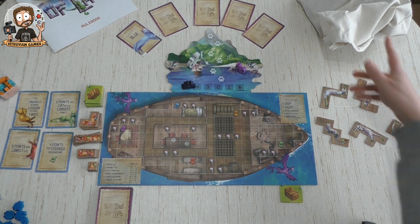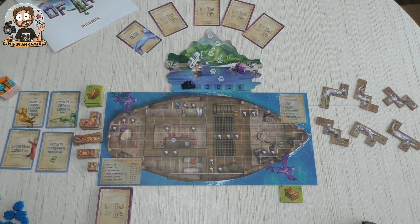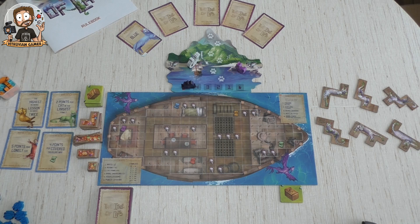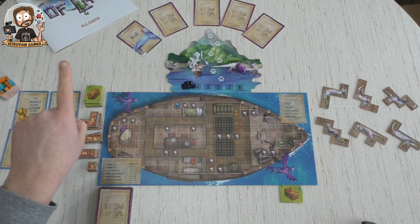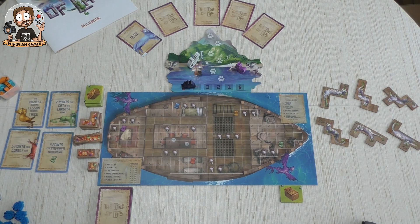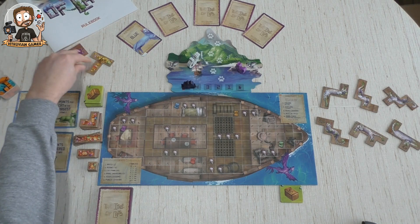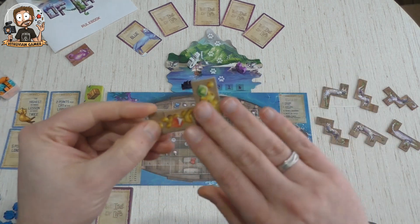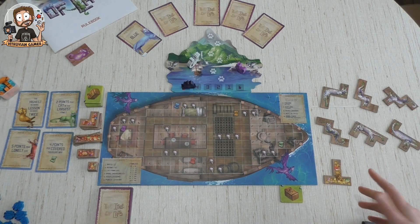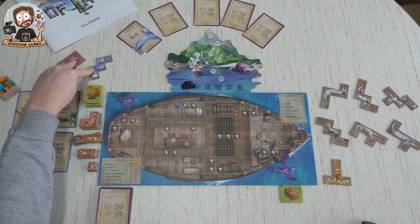First thing we do is get some cats to rescue. We draw eight random cats from the bag, put four on the left of the island and four on the right. In the solo game they're placed next to each other and numbered one through eight from left to right. Drawing now — there's a rare treasure, those get put aside, and in the solo variant they're numbered too.